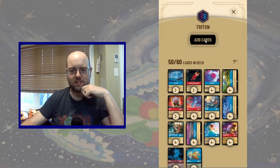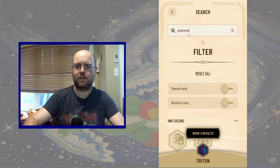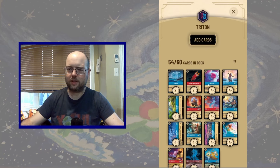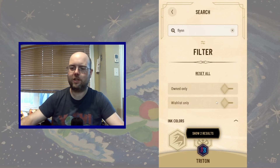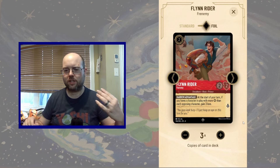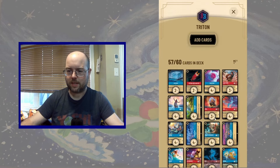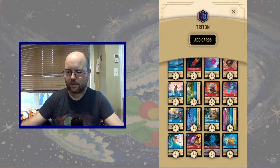We need a two-drop and some ramp. The choice is obvious in my mind: one of my all-time go-to's, Grammatala the Storyteller. That brings us to 54 cards. I'd like to bolster my two-drops a little more, and one card that's been seeing more play lately is Flynn Rider Frenemy. If you have the strongest character in play, you gain three lore on your turn — great with the big Sisu and our Triton.